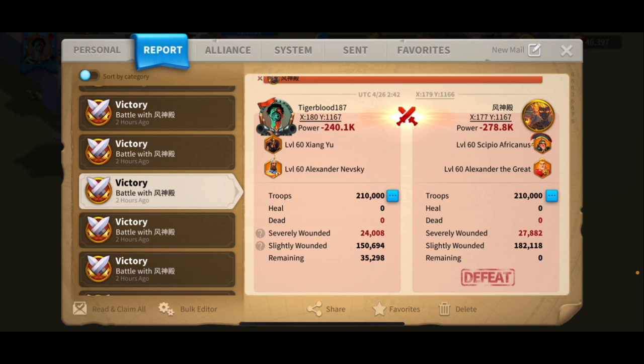Here is one more report against XY and Nefsky with Scipio and Alexander the Great. This pair did just about as good as the Scipio and Herald combo — it's a pretty similar pair. Alex is going to buff with shields just like Scipio does and does a really good job. It almost beats XY and Nefsky — it just doesn't because they're really hard to beat. This report kind of shows you that they're doing fairly decently against XY and Nefsky.